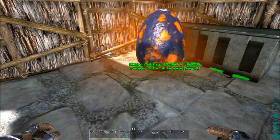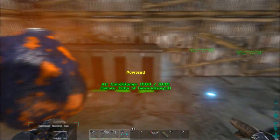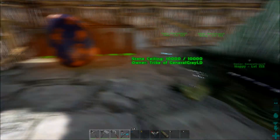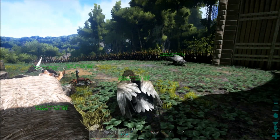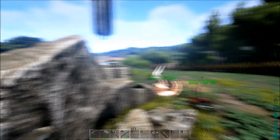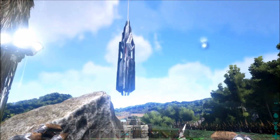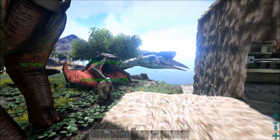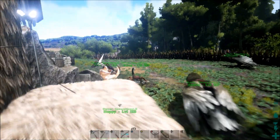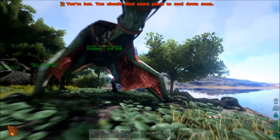Hey everybody, General Gray here. Thanks for stopping by to watch the video. I hope you guys enjoy this one today. We're going to be doing a couple things. First of all, I want to hatch this guy up. And what I'm going to do while he's incubating, because he's going to take quite a bit, is come out here and build a taming pen down on the beach. I'm going to build it kind of big — 5x5 and 3 doorways high. I also want to keep an eye out for Rexes. I really would like to have a good Rex.